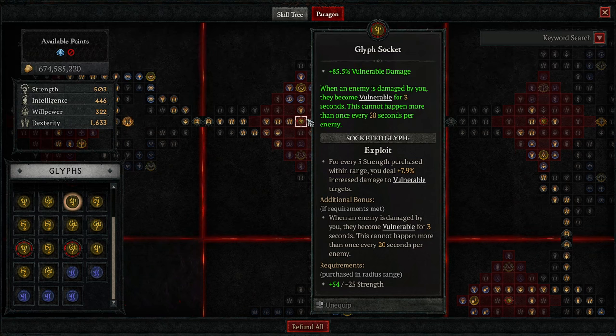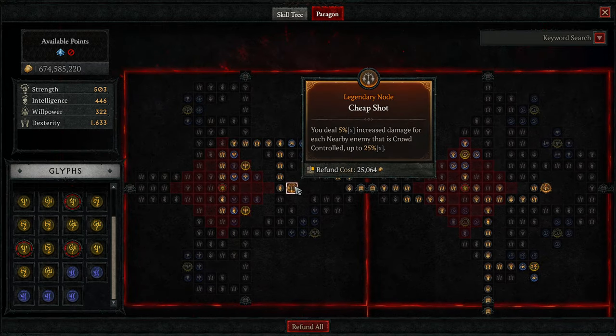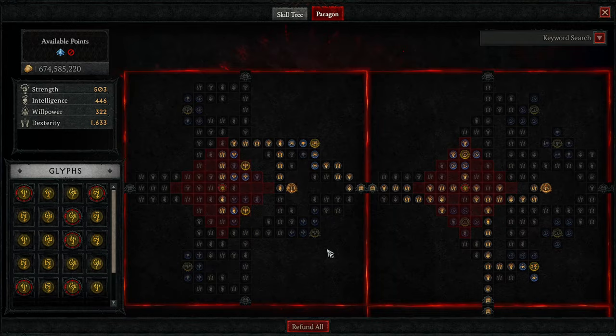Then we have Exploit — everybody knows what this does, we use it in basically every build. When you first hit an enemy they are vulnerable for three seconds and we deal increased vulnerable damage. Then we're popping over to Cheap Shot: increased damage for each nearby enemy that is crowd controlled — everything's crowd controlled all the time. Then we have Chip: physical damage increases the damage enemies take from us. We want them to take extra damage because we're popping our damage with Victimize.